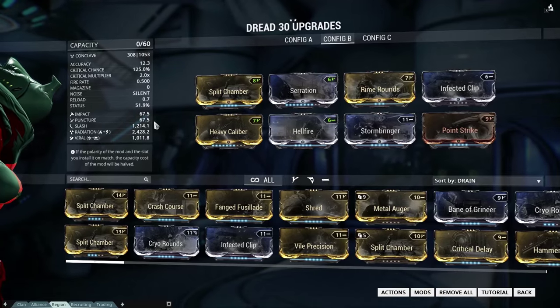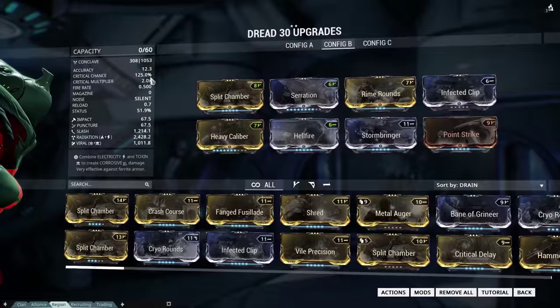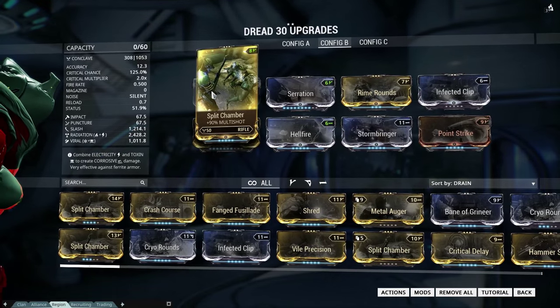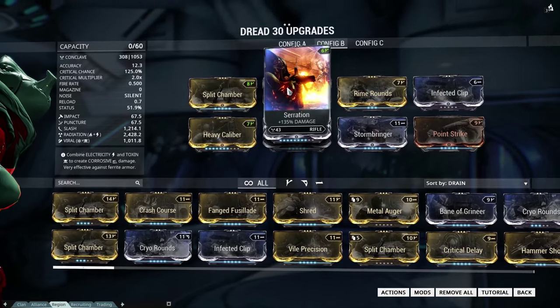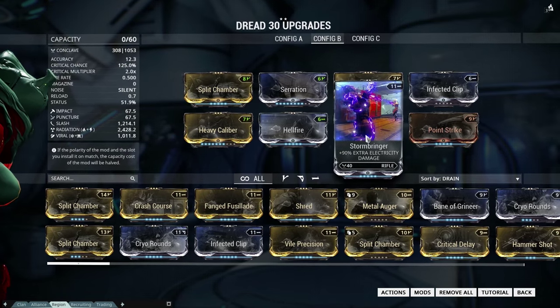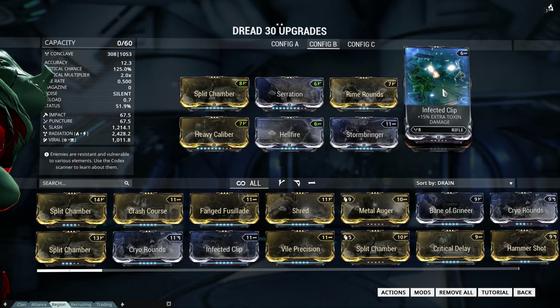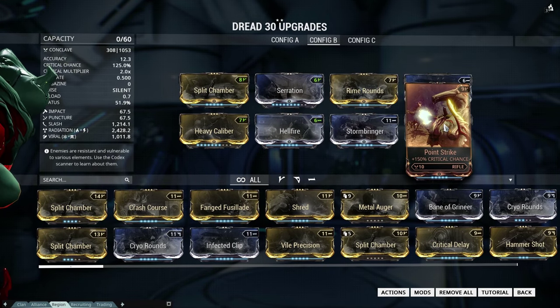The Infestation was no match for my slash build, but now it's time for a radiation and viral build. This time it's not 150% critical chance but 125%, which is still a 25% chance for a red crit. As you can see, Split Chamber, Heavy Caliber, and Serration are always equipped.